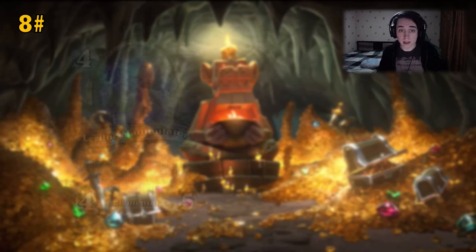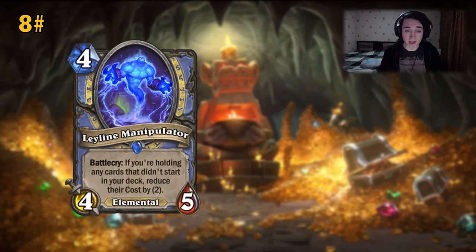Next card is the Leyline Manipulator, the 4-mana Yeti. It has the Elemental tag so you can play it in any elemental Mage list. Even if you play a Buja deck or something it works fine. But if you're holding any cards that didn't start in your deck, you reduce their cost by 2, so there are really nice combo and interaction shenanigans that can happen.